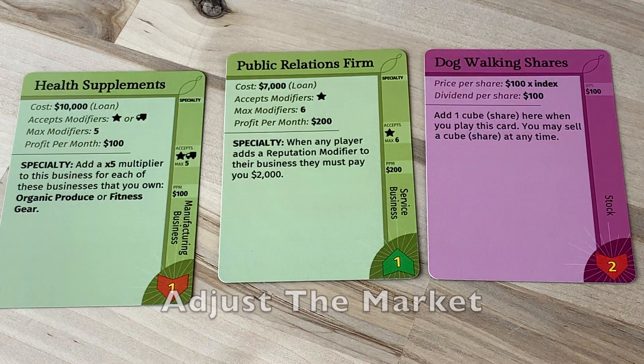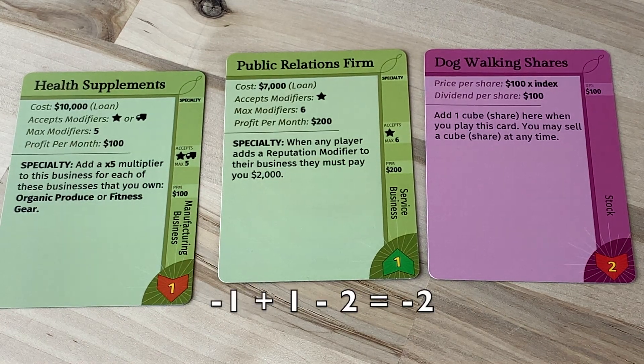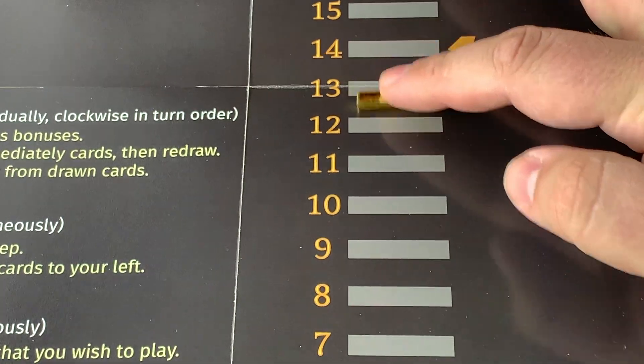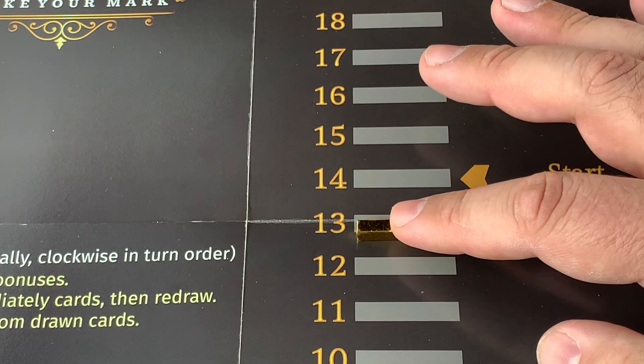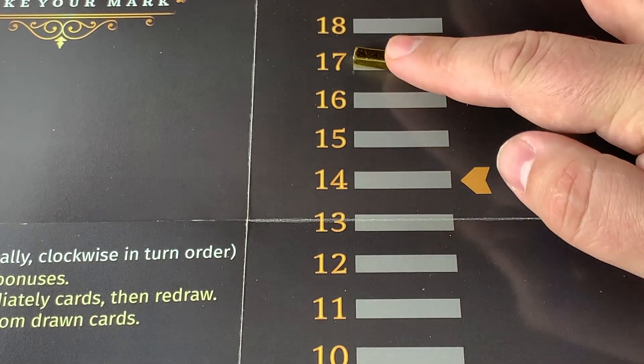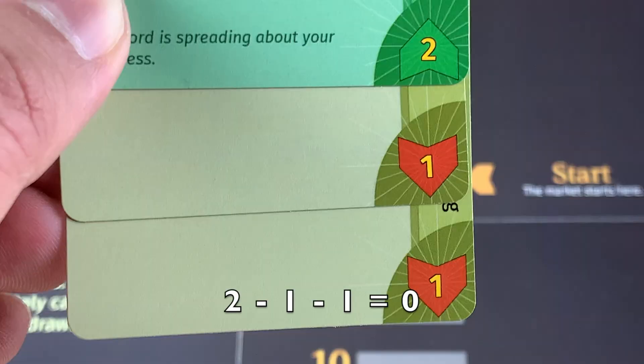Back to the first player, we adjust the market using the icons in the lower right corner of all the cards in your hand. One at a time, each player will make these same adjustments. Any player may sell stocks between each of these adjustments. No adjustments are made if your cards add up to zero.